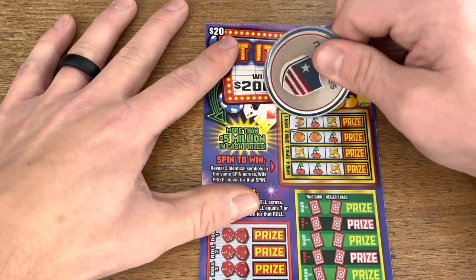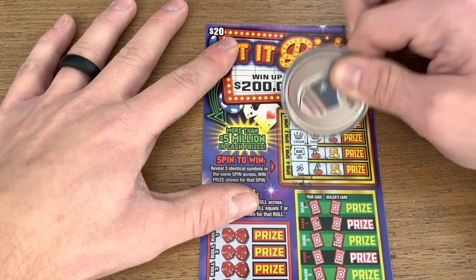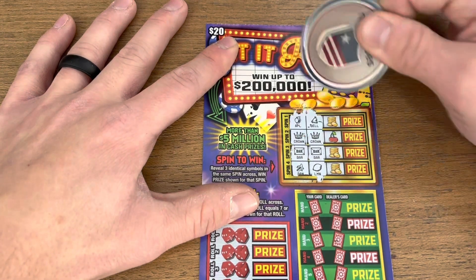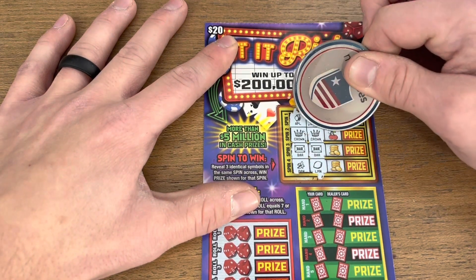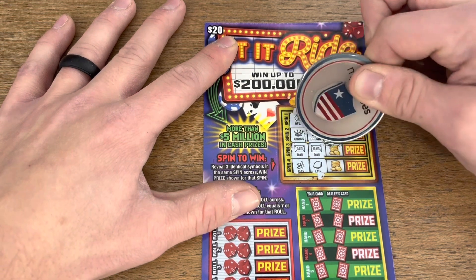The odds on this one are one in 2.97, so basically one in three — statistically we should get at least one win here, just hoping it's big. All right, here we go on ticket two. We got two chances with the crown and we got the clover or the bar.